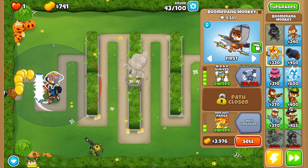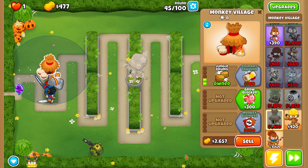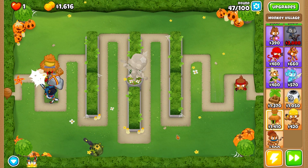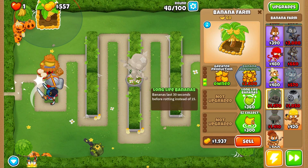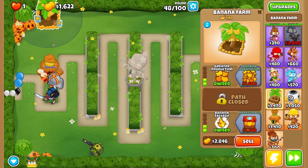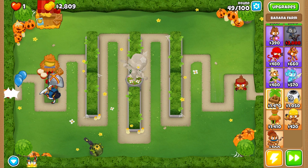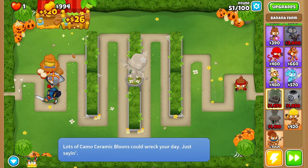We want to go ahead and upgrade our boomerang monkey again. I'm throwing down a monkey village and hitting jungle drums to make them attack faster, as well as throwing down a discount code. Next I'm going to start my banana farms — I'm going to throw down both of them so you can see how things perform both defensively and money-wise. As far as path goes, you can see one is a Valuable Bananas path and one is an Extra Production path.